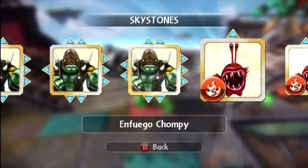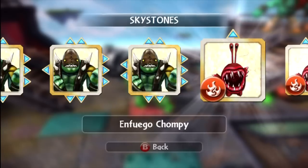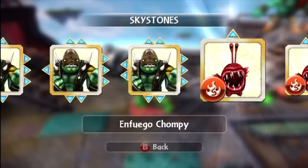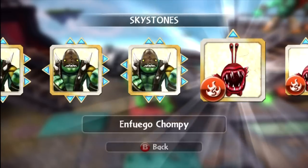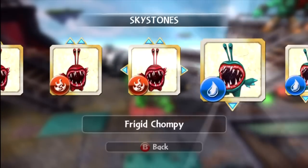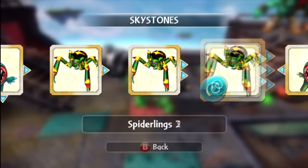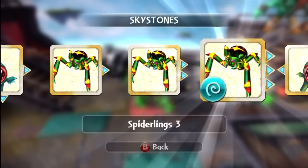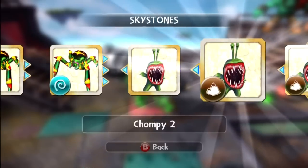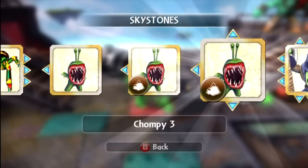We've got the Enfuego Chompies, which introduces the elemental Skystones. Skystones come in regular form and sometimes they have abilities attached in terms of being of a certain element family — in this case, the fire element. So we've got the Enfuego Chompies, there are three of them. We've got the Frigid Chompies, there are three of them as well. We've got the Spiderlings — three of them, and the third one has the air element. Then we've got the basic Chompy, and the second and third Chompy also become elemental.